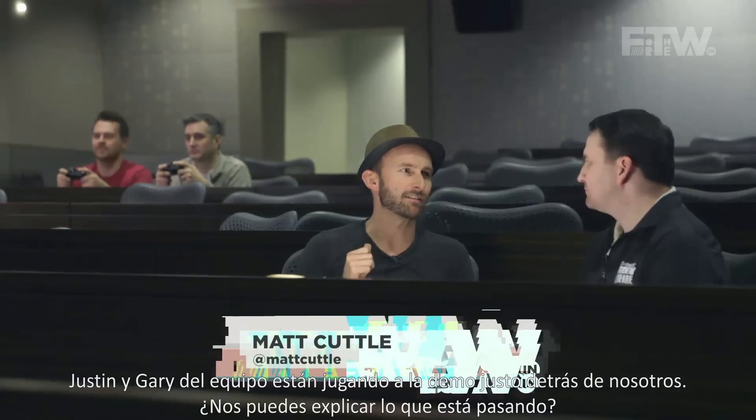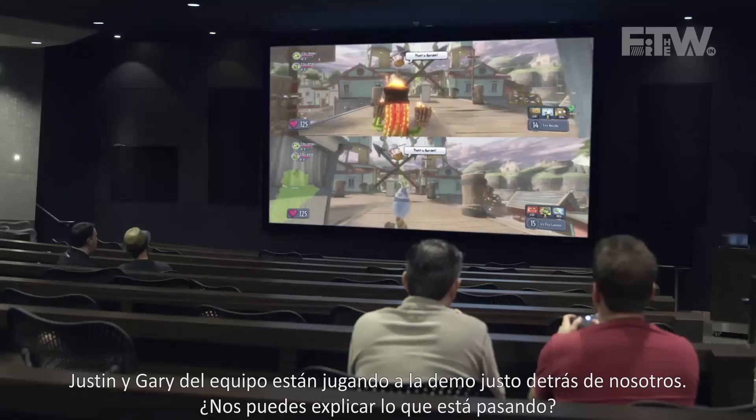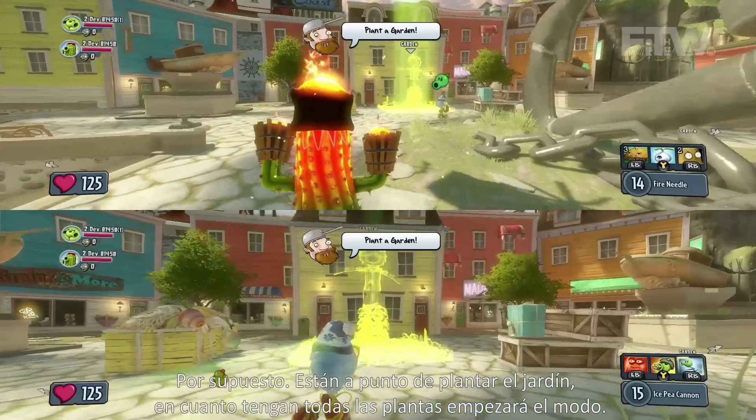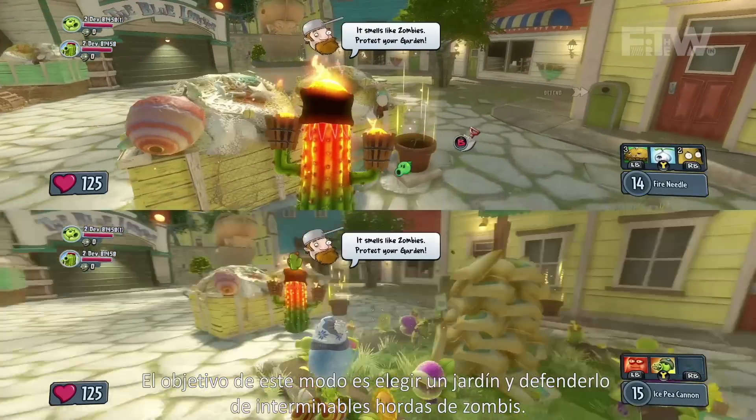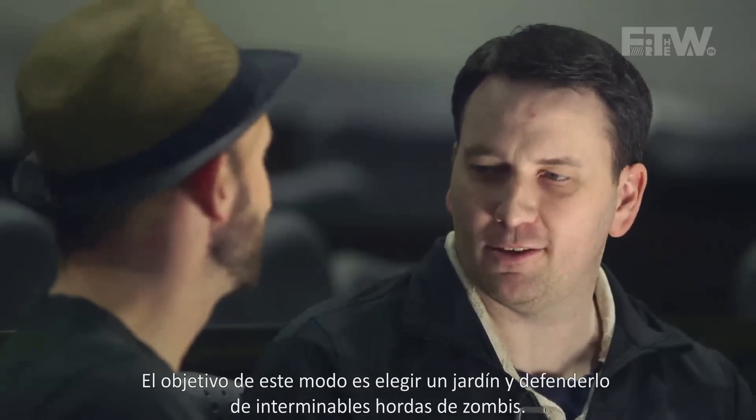Brian, split-screen co-op is exclusive to Xbox One, and we've got Justin and Gary from the team demoing the game behind us here. Can you just explain what's going on? So they're about to plant their garden, and once that garden is planted, the mode is going to begin. The point of the co-op mode in Garden Warfare is to pick a garden and defend it against endless waves of zombies.